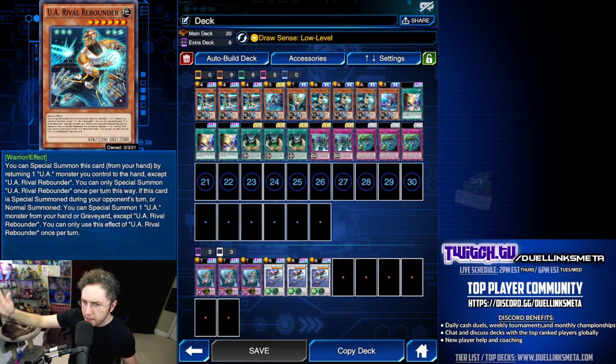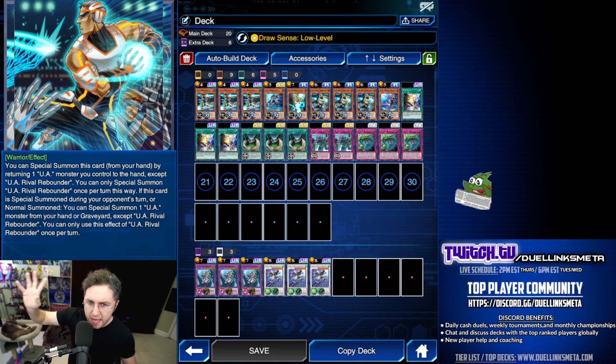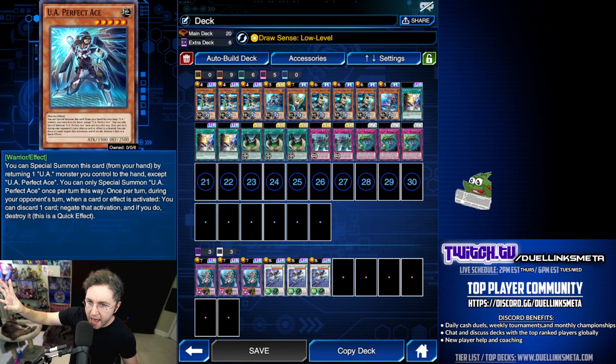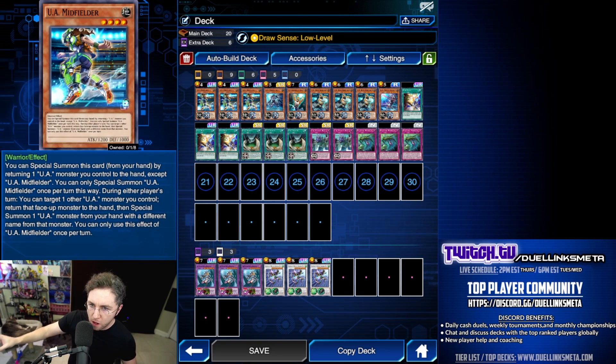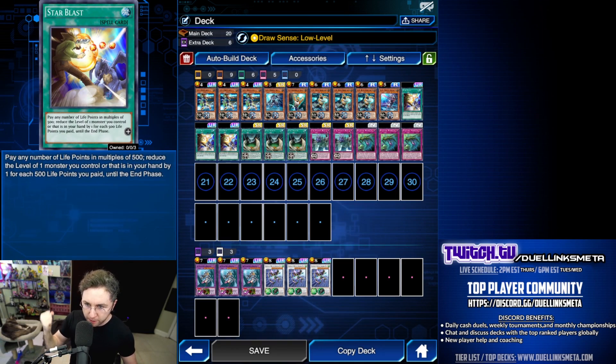Home run, volleyball — or is this basketball? Get dunking, get dunking, get baseball pitching, and kicking the goal. This is the deck: UA with Star Blast.